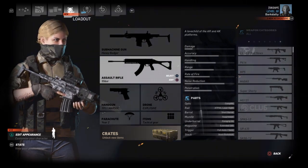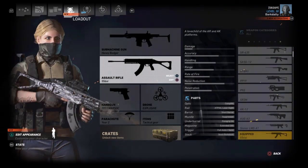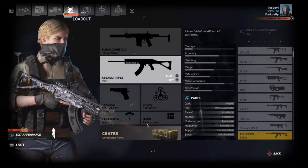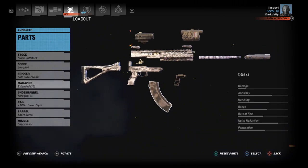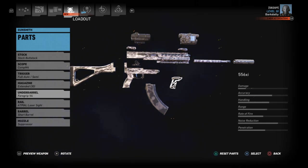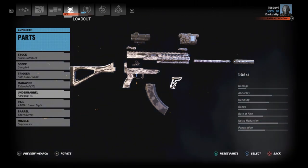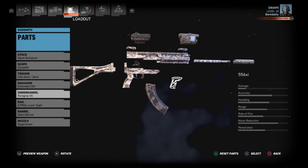This is the 556 XI — it's the shortest assault rifle that uses roughly the same ammo as the Honey Badger. It fires 7.62x39 despite what the name may imply. That's the closest we're going to get to 300 Blackout. On the Honey Badger, I'm running a shift short angled grip — the best under-barrel for an SMG. On the 556 XI, I have a V4 foregrip — the best under-barrel for an assault rifle — to keep things equal and control recoil.